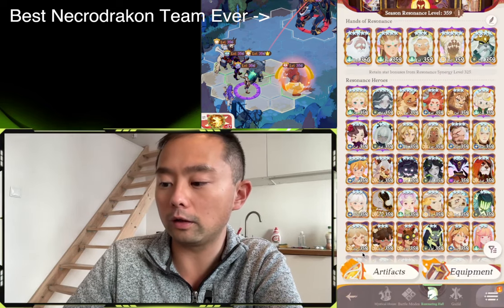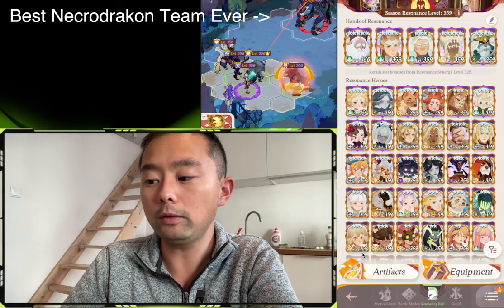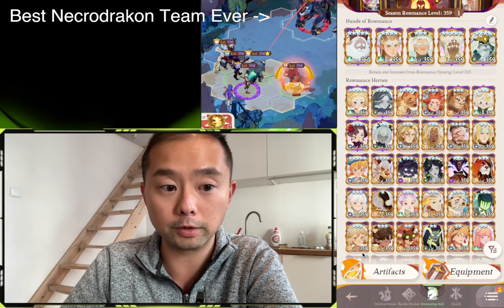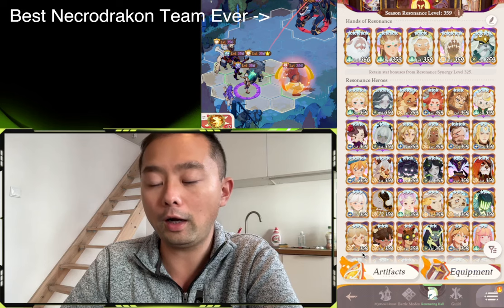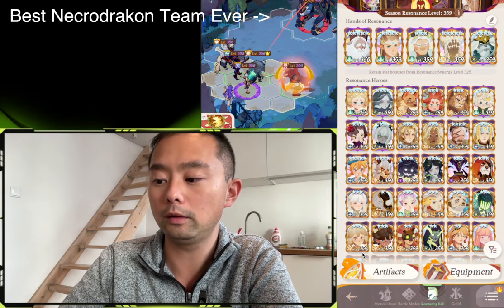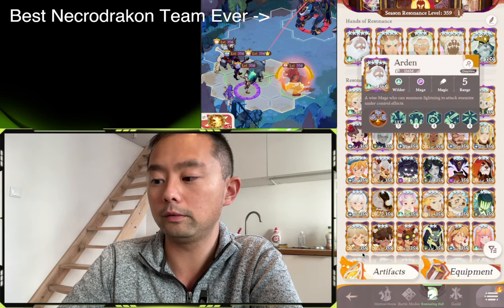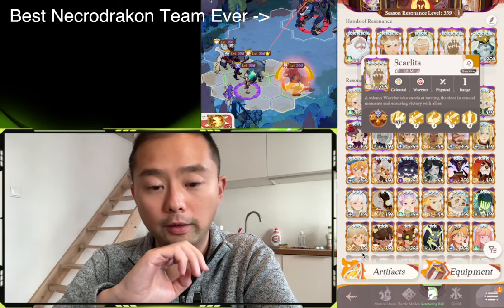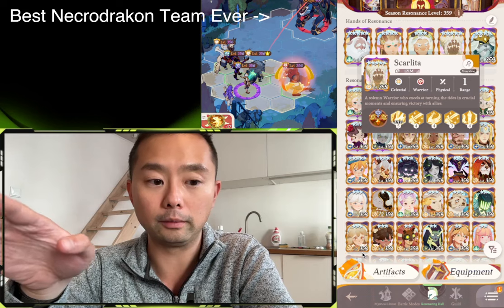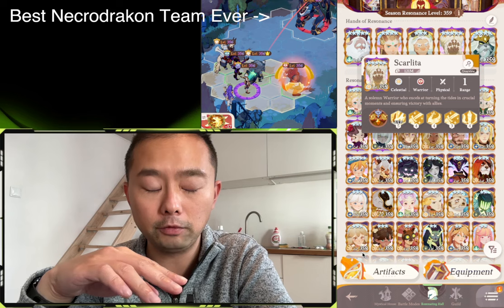Let's talk about which units to prioritize for Paragoning. When it comes to both Arena PvP and Supreme Arena PvP modes, the high-yield heroes are going to be Aeron, Arden, and Scarleta as your first three. Aeron-Arden teams are king in Arena PvP and Supreme Arena PvP.